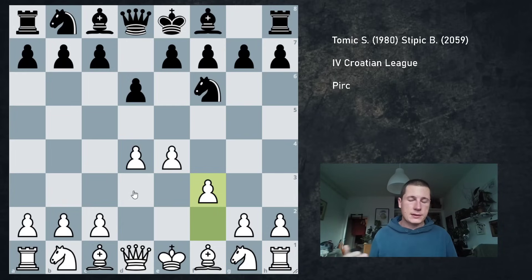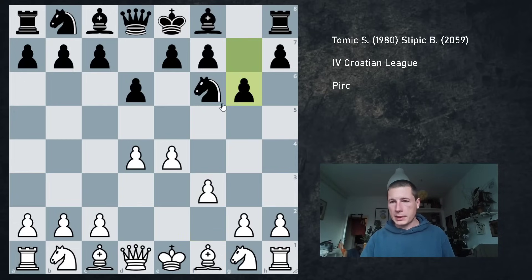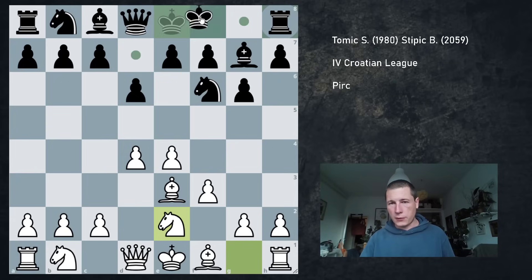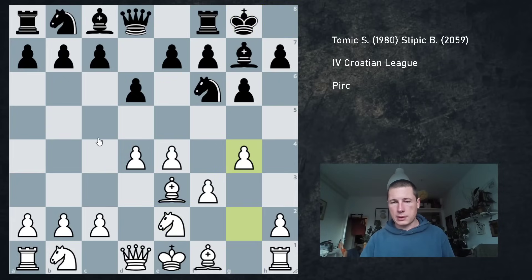I've had bad results recently and I wanted to play for a win. He played g6, I played Be3. After Bg7, I played Ne2. This may seem strange, but the idea is that after castles, I can go g4 and the idea is Ng3 followed by h4, h5.